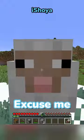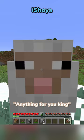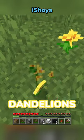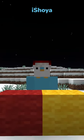Ooh, iron. Shears acquired. Excuse me, sheep, can I have some wool? Thanks. Now I need red and yellow dye — poppies, dandelions. Red and yellow wool acquired.